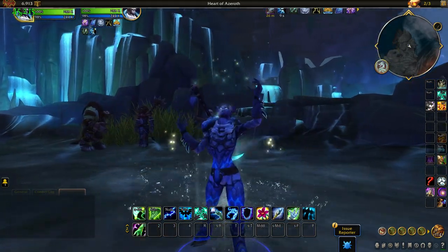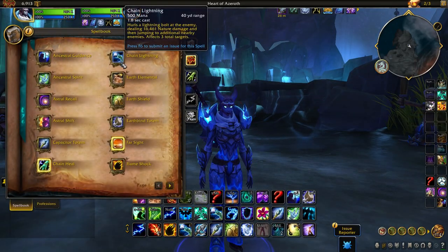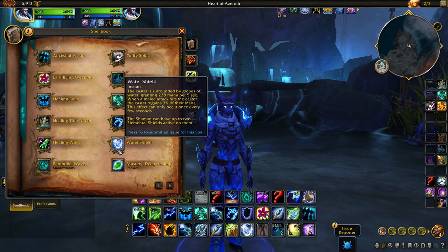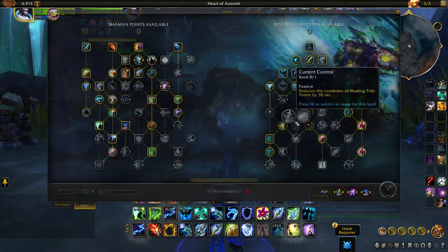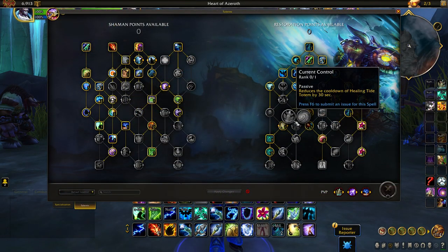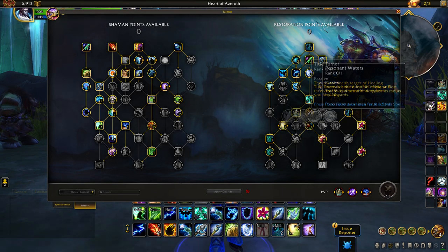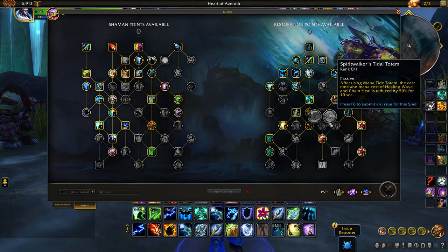Restoration Shamans have seen a few changes to their spec tree. The talent Call of Thunder, a passive which increases lightning spell damage, has been made baseline, as well as Water Shield, which can now be activated from the spellbook without having to talent into it. Healing Tide Totem can be further upgraded with two new talent choices — either Current Control, which reduces the cooldown of Healing Tide by 30 seconds, or Tide Turner, increasing the totem's healing on low health targets as well as increasing their healing taken from you for 4 seconds. Mana Tide can also be upgraded, either with Resonant Waters, increasing its duration and radius, or Spirit Walker's Tide Totem, which helps reduce the cast time and mana cost of Healing Wave and Chain Heal while Mana Tide is active.